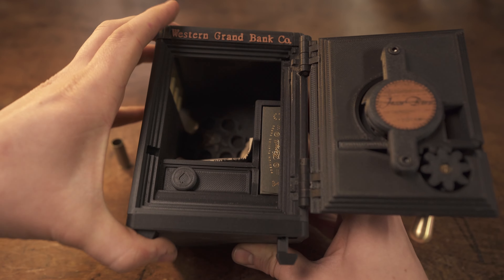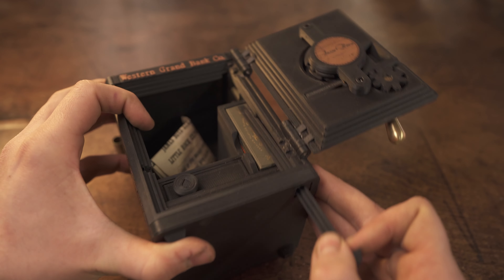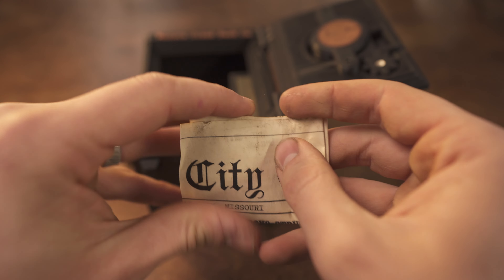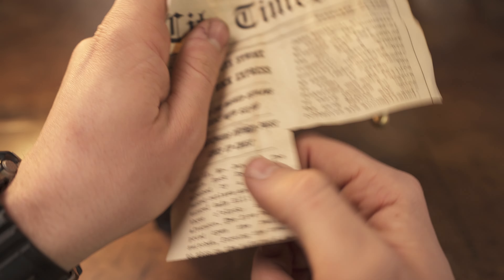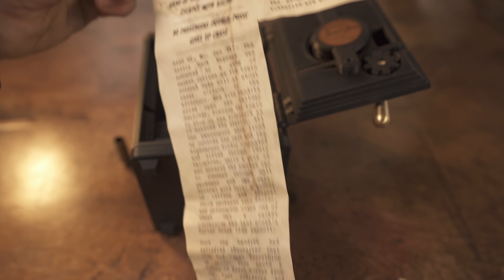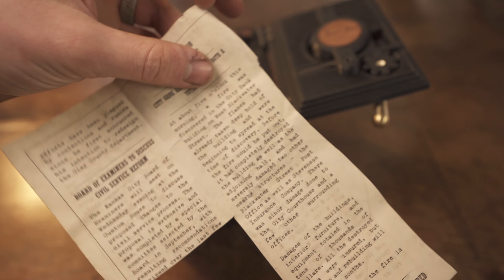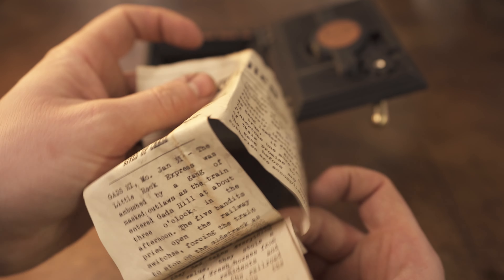C equals 32, and E equals 1, so ACE equals 40-32-1. I'm going to turn the dial three times and stop at 40, turn past 32 once and stop at 32 the second time, then turn right to zero. At that point the handle will come down and the door will open.